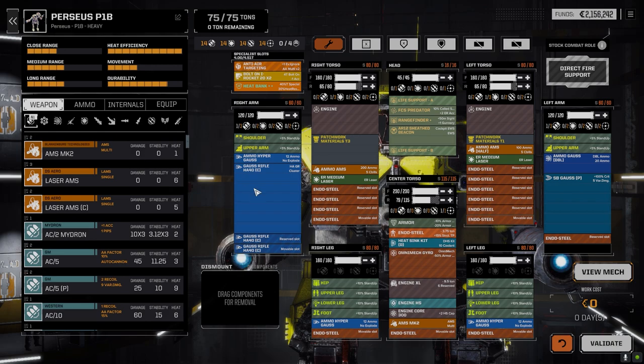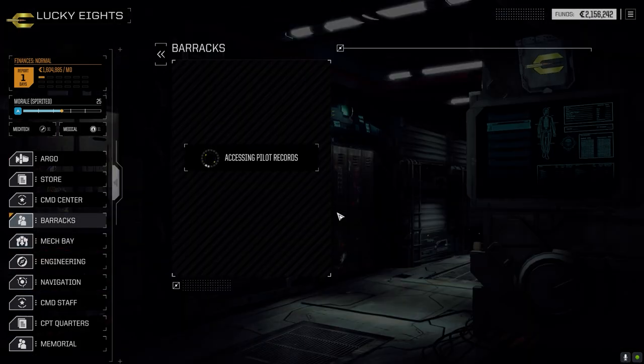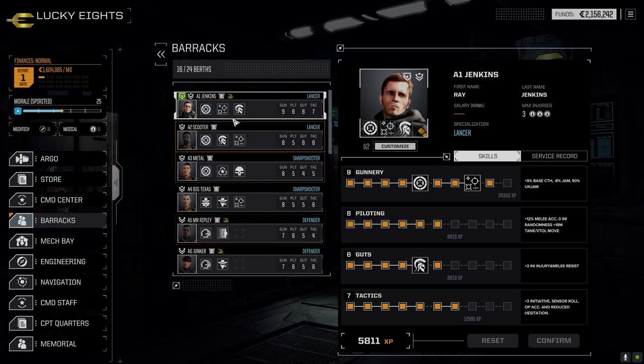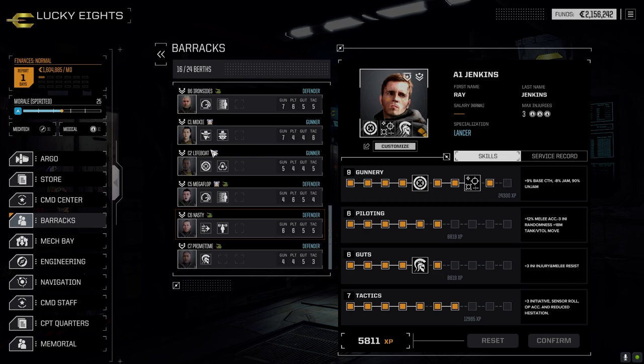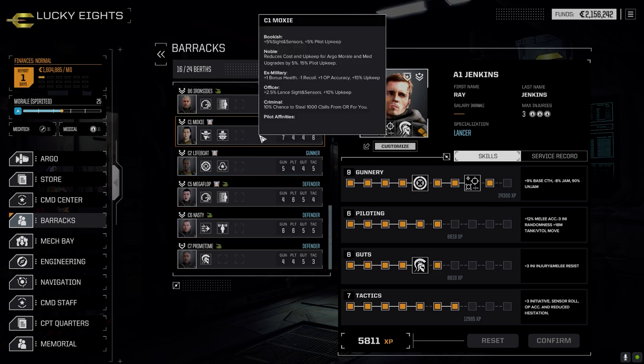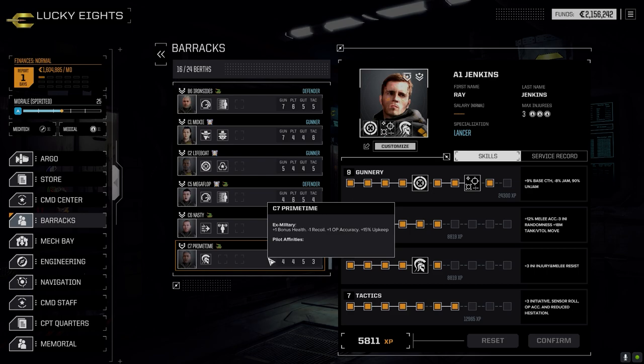As for pilots, I did pick up a couple — not the best, but we have new ones. I renamed everybody to get them organized in their lances: main lance, secondary lance B1 through 6, and the last lance. We picked up Moxie, Lifeboat, Mega Flop, Nasty, and Prime Time, so we've got three vehicle pilots. The last lance runs two mechs and three vehicles. For today I'm going to run the secondary heavy lance because I want to try out the Silver Bullet Gauss and see how the Bushwhacker does.